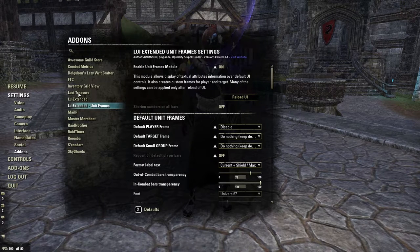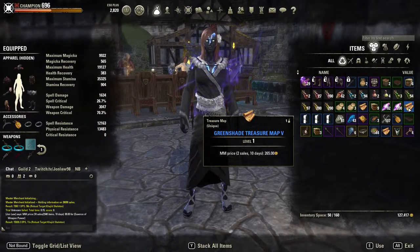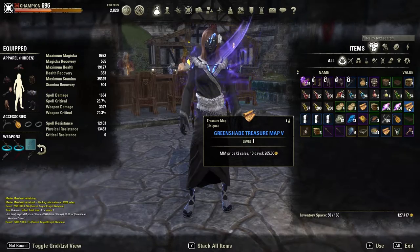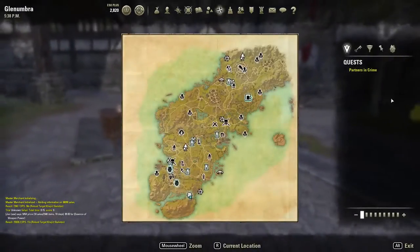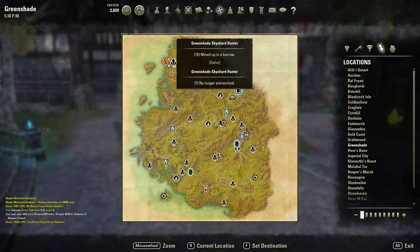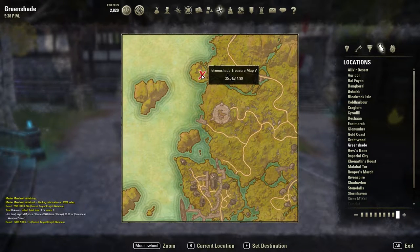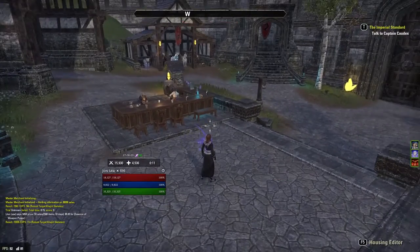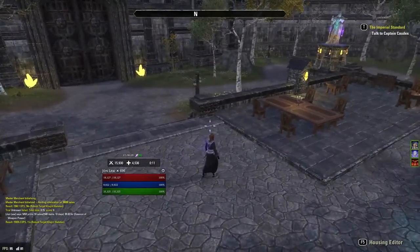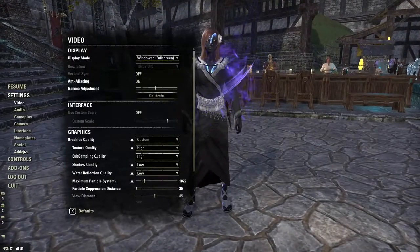Next on our list is Lost Treasure — a unique one, especially if you do writs daily. For example, with a Greenshade treasure map, it marks an X on the map where the treasure would be. You just go to that area and dig it up. It saves you a lot of time from Googling or watching YouTube videos to find one treasure map. It's kind of unique and it saves me time.